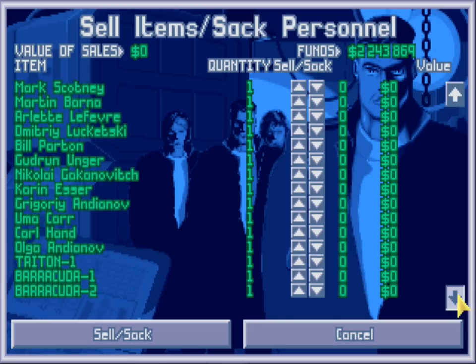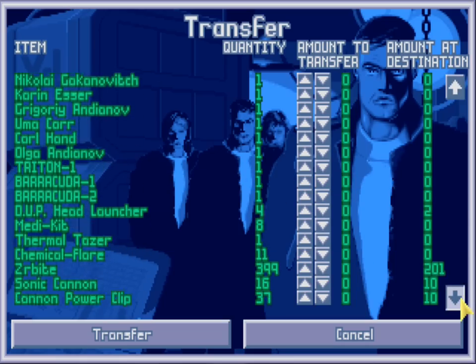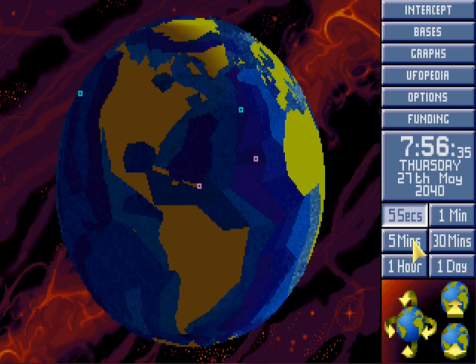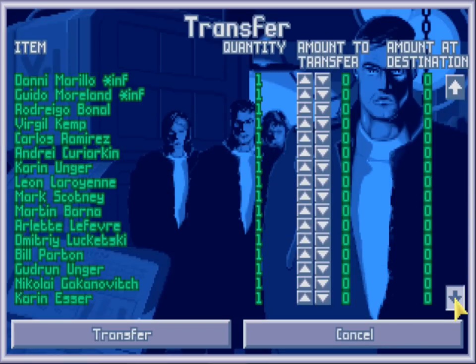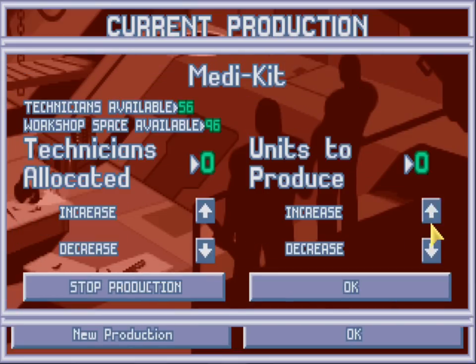Let's see how many iron armors we have now. Okay, seventeen. So we may as well just transfer some to our third base. We've got, I think, ten guards stationed there. So we'll just go ahead and bring ten over there. It's almost the end of the month. Let's transfer these sonic oscillators. And we should probably start manufacturing something else. Yeah, we'll stick with medikits for now. We need the money.